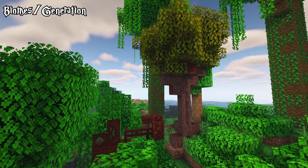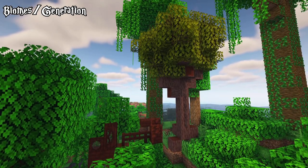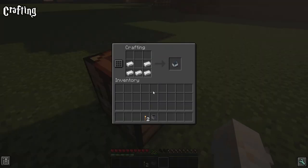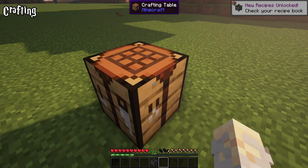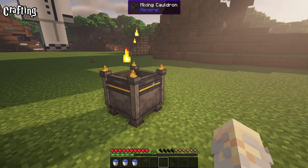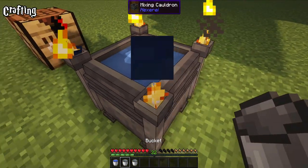This mod also adds two new trees: the mahogany found in jungles and the willow found in swamps. As a wizard you won't be using a dull crafting table to create new tools and equipment. Your new workstation is the mixing cauldron. In here you will combine different ingredients with fluids to craft your desired items.